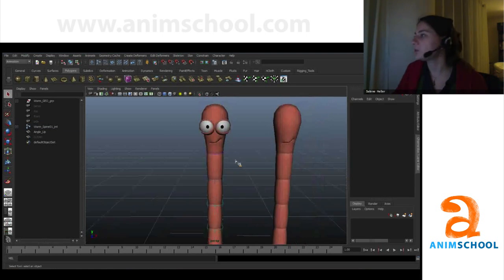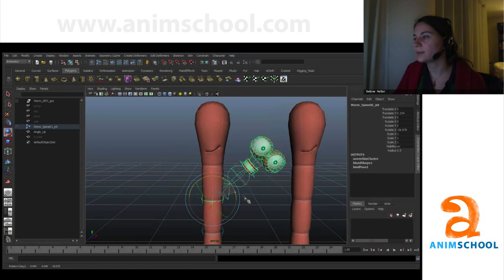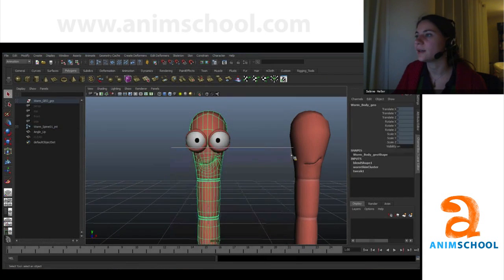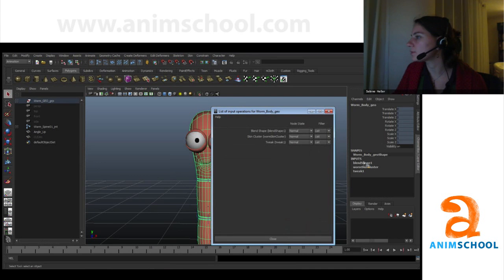Why can't I do this anymore? This is because the order in which your deformers are applied makes a difference. Right now the blend shape gets applied and fully turns it, and then it stays and doesn't follow along. You can change this by changing the deformation order — select your mesh, go to inputs, inputs to the selected object, and click on it with the left mouse button. Then all your inputs come up.